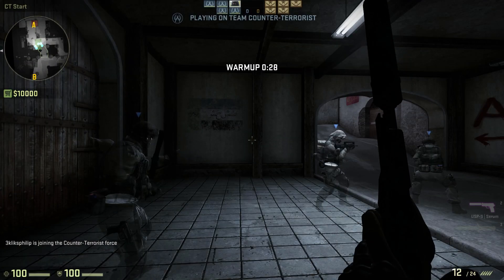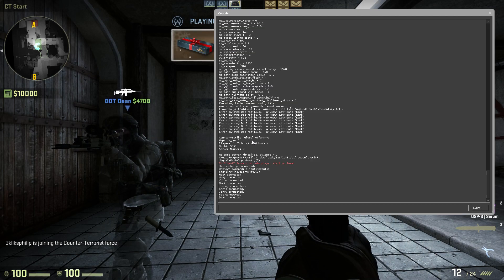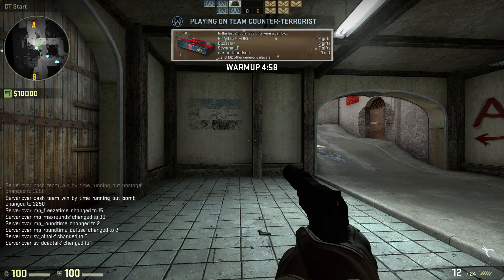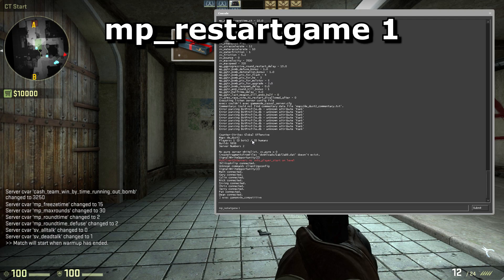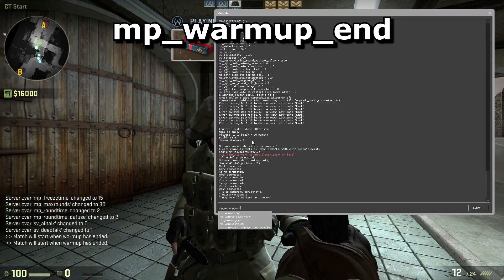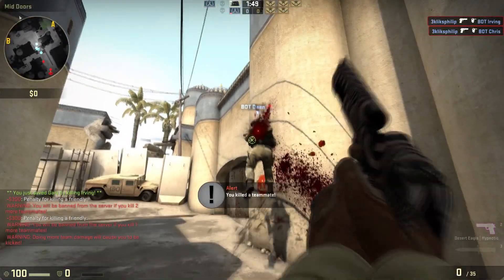Once you're on the level you desire, you can change it to competitive settings by opening up the console and typing exec gamemode_competitive. Type mp_restartgame 1 to restart the match with the new settings and mp_warmup_end to get the game started sooner. And there you have it.